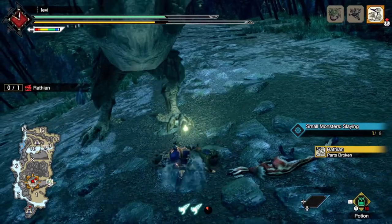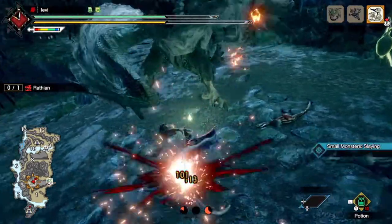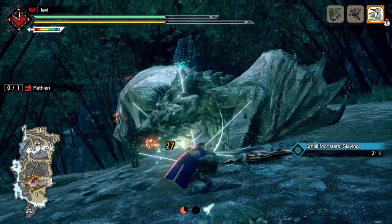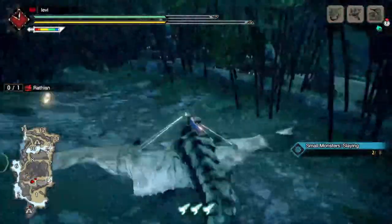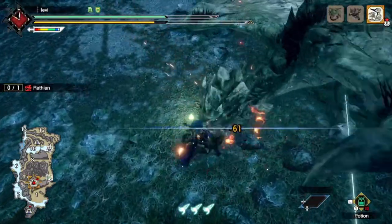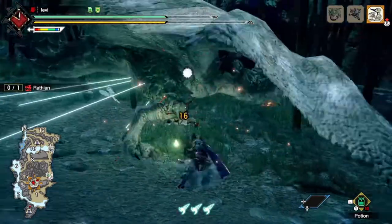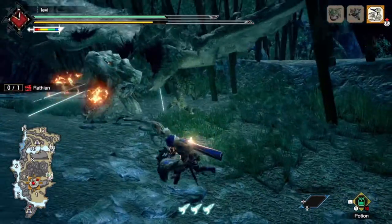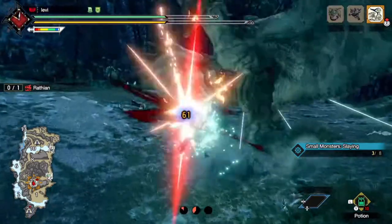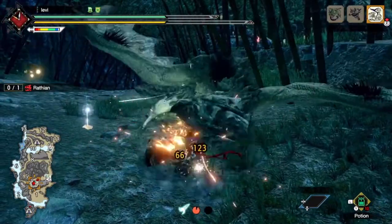After that you're going to want to spam Hard Bashes. There is a case for Perfect Rush since you're going to get the Wyvern Riding stun quickly, and when you get that you get to sharpen — so you won't have used too much white sharpness. On wallbangs, you only want to do one because you want to maintain the time you have with the third Wirebug.